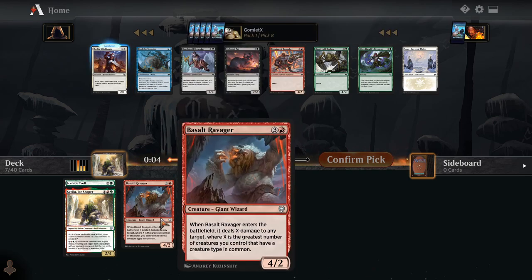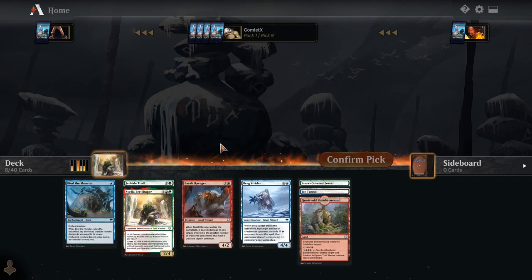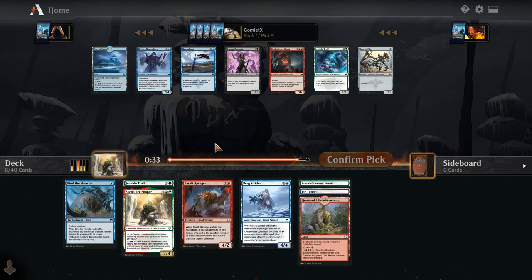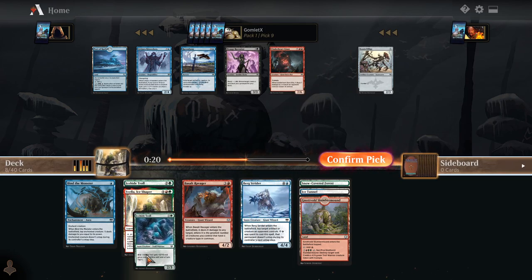Maybe I just take Bind the Monster here — we'd run it if we do end up in Blue-Red Giants or something. We could run it in Teemur Snow as well. Pretty happy to just take another Ice-Hide Troll here. Not really missing much else — just the Port of Carfell, which does require double black, pretty far from our colors.